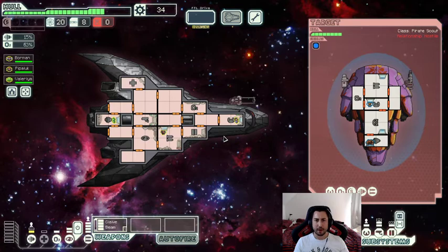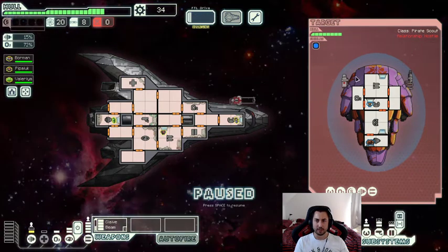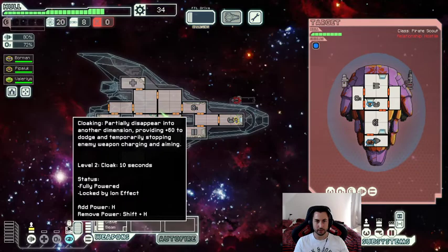Close all the doors and let's continue to the quest. So far it's been a very bad sector for scrap — we've only gotten 34 scrap, which is really bad. This is an Artemis missile ship. I was able to cloak not only that shot but also the Artemis missile shot. Definitely going to cloak here.